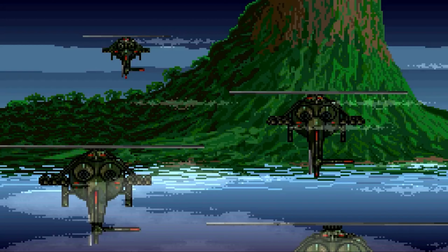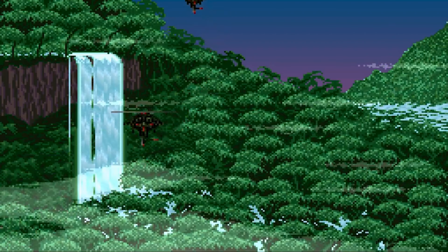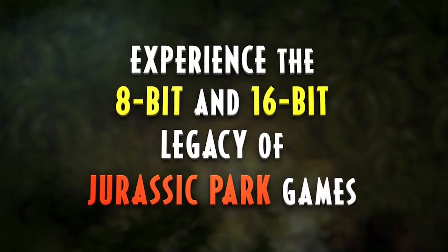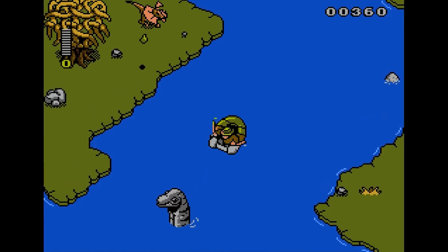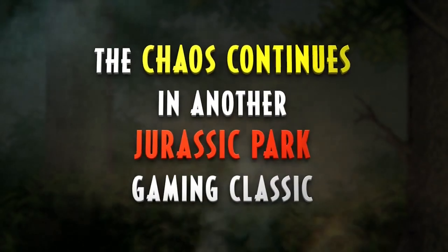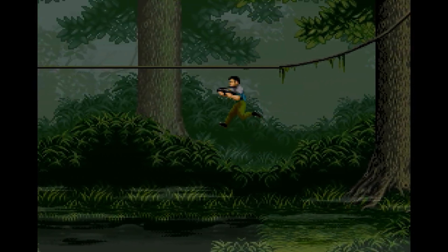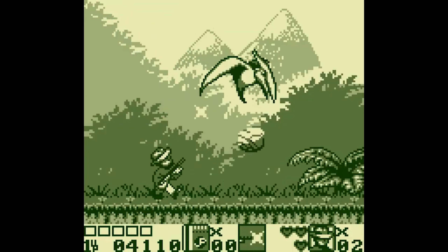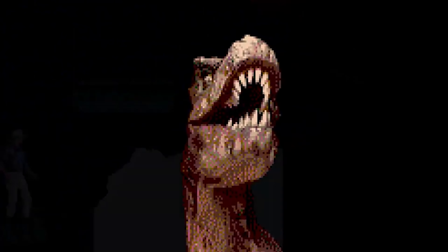Moving on to Jurassic Park Part 2: The Chaos Continues. It's not part of the canon of Jurassic Park, but it kicks the action up a notch. Biosyn is in the mix, plotting an island takeover, and it's up to Dr. Alan Grant to save the day yet again. The side-scrolling run-and-gun adventure lets you choose your lethal and non-lethal weapons, making every encounter a strategic showdown. And you can play with a friend — it's chaos, it's mayhem, and it is an absolute blast.